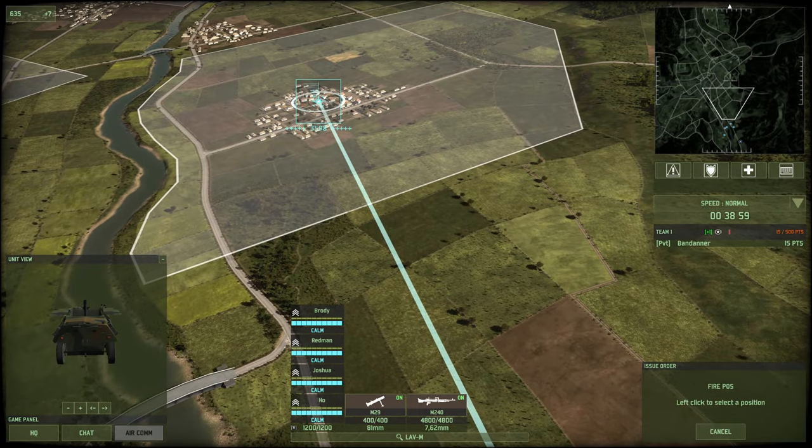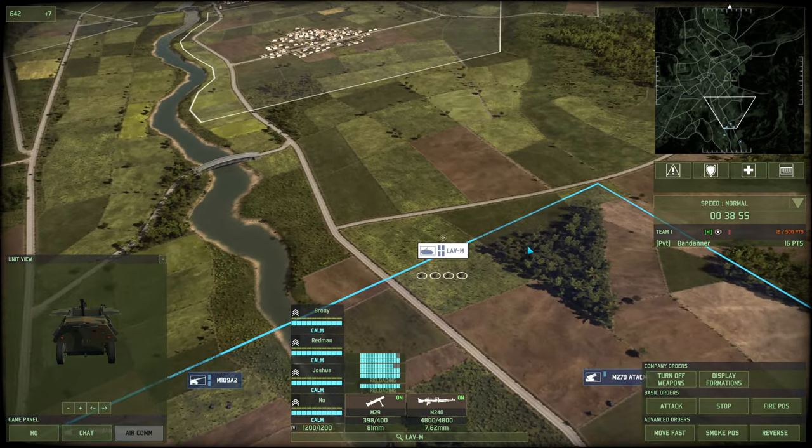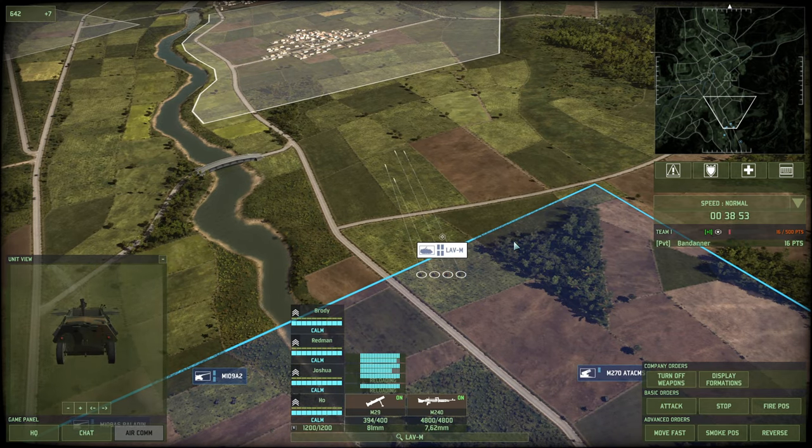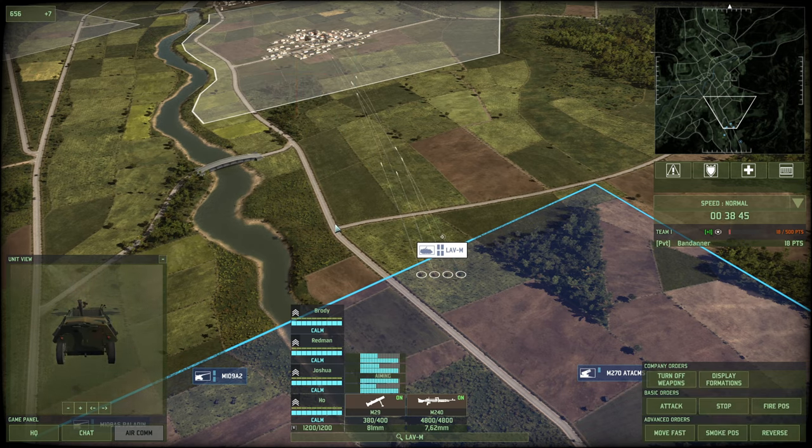So here we have some mortars. I'm just going to fire position them on the town here. Mortars are very good for firing at towns — they're quite accurate so they won't hit your own troops. They're also very good for laying down smoke because they have quite a wide dispersion area. Their range is somewhere between three and five thousand meters.